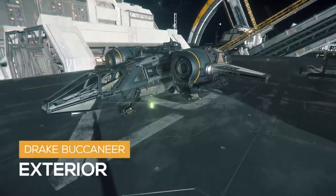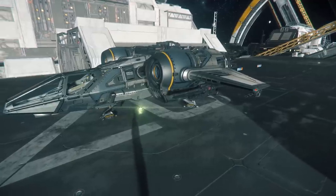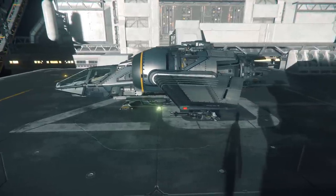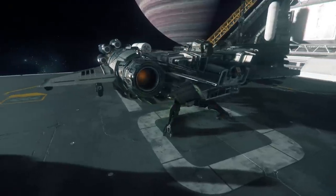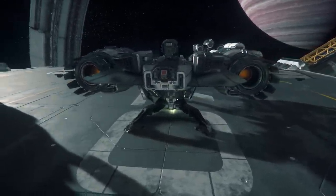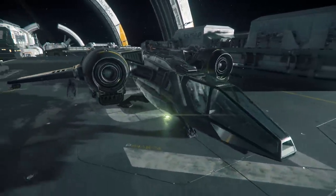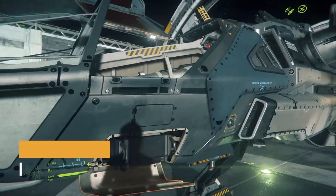Let's take a look at the exterior. The first thing you'll notice are the massive main thrusters that propel this tiny little ship to over 1,300 meters per second. The second thing you may have spotted is the massive ballistic cannon on top. Under each wing, there is a large laser repeater and a small but not-to-be-forgotten ballistic repeater on the wing tips. Here's where you'll notice the very industrial look of the Drake lineup, and its stubby little wings.